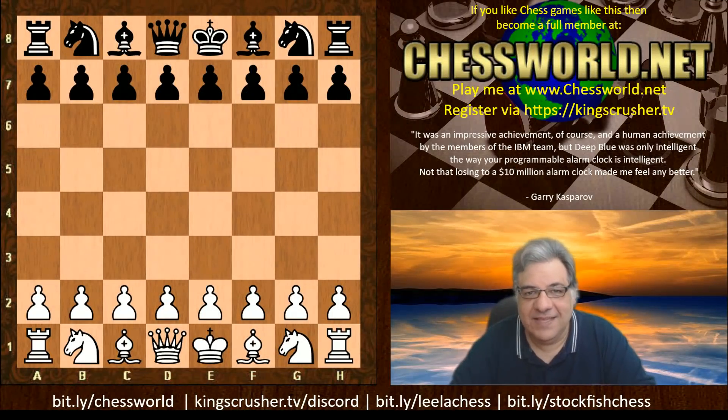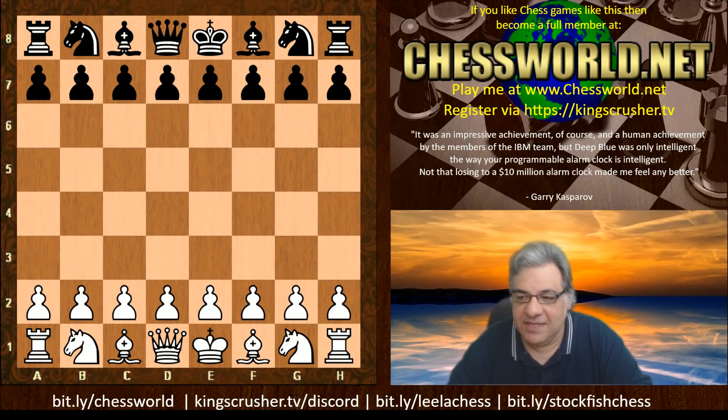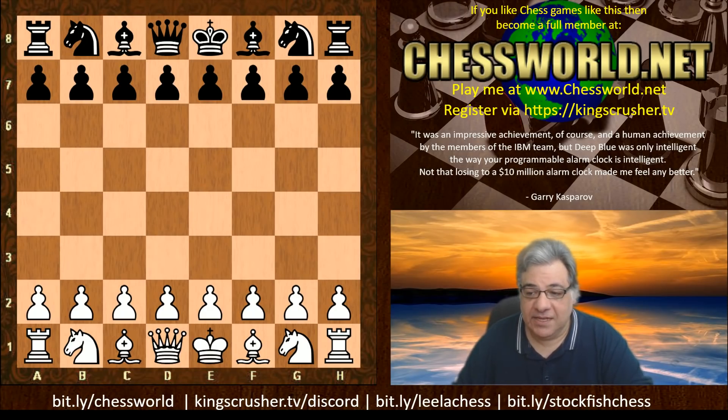Hi all. I have another fascinating game to show you from the TSEC season 18 super final. This was in round 17 — Leela playing with the white pieces, Stockfish with the black pieces.